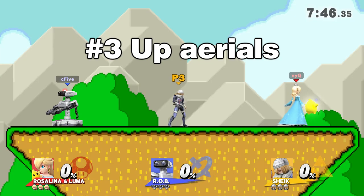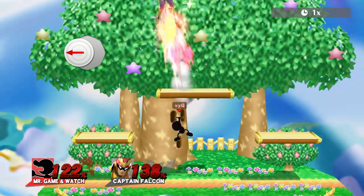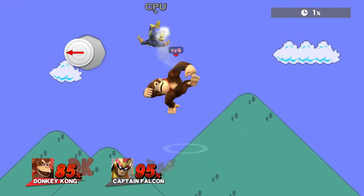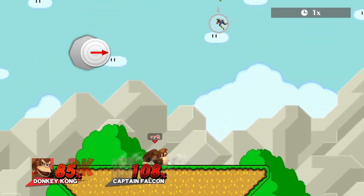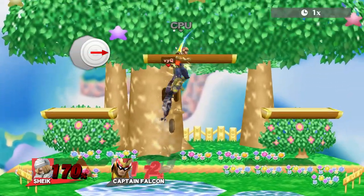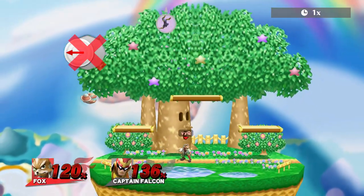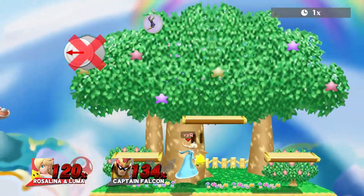Number three: dangerous up airs. For some of them, you can choose to press the control stick either left or right, like against Game and Watch or Donkey Kong. But for others, like Fox, Sheik, and Rosaluma, the best option is to always DI into the direction they are facing — in this case, to the right. So if you're not quite sure about your opponent's character, just DI into the direction your opponent is facing.